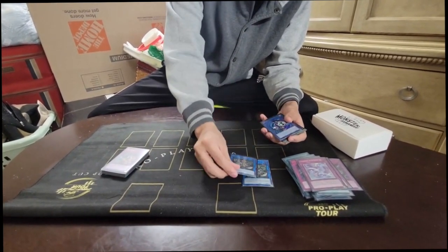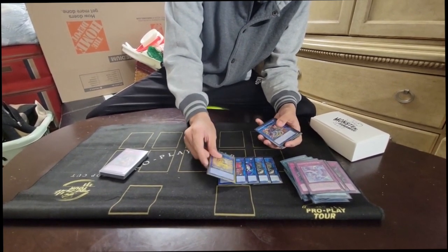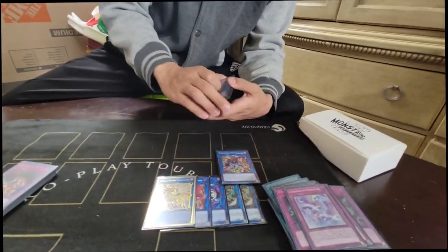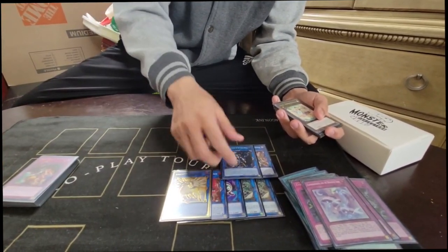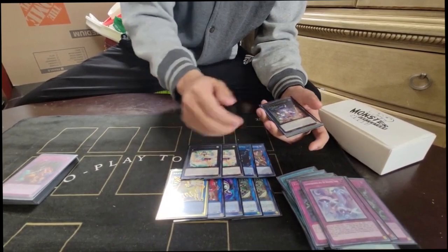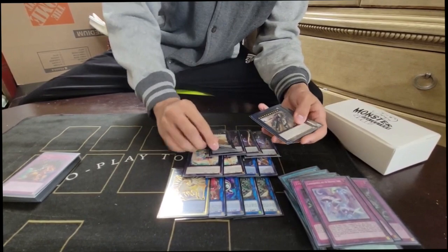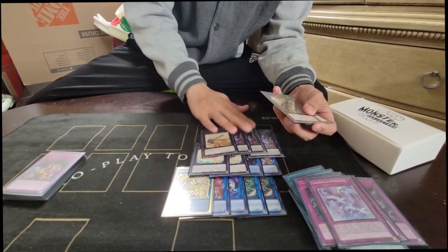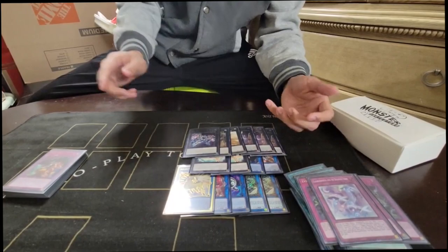And then for the extra deck: 2 Relinquish, 1 Link Karibo, Nightmare, Unicorn, Virus — just in case, to get rid of Baguska — Time Goddess, which is really good against any deck since it's able to out things. And 2 Downerd, just in case, for the Prosperity. And 3 down there — I usually banish off Prosperity. 1 Gustav Max, go for game — it's rare, but it could come up. 1 Rail Cannon, and then 1 Number 39: Utopia Double Zeus. That is my deck list.